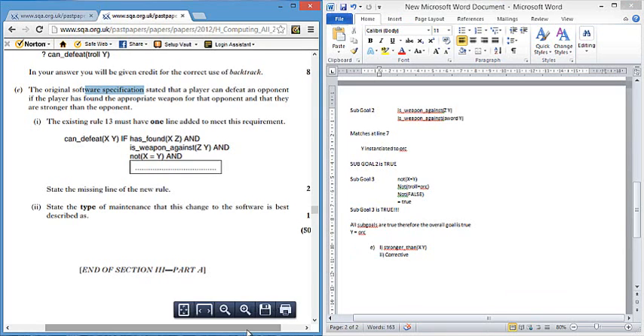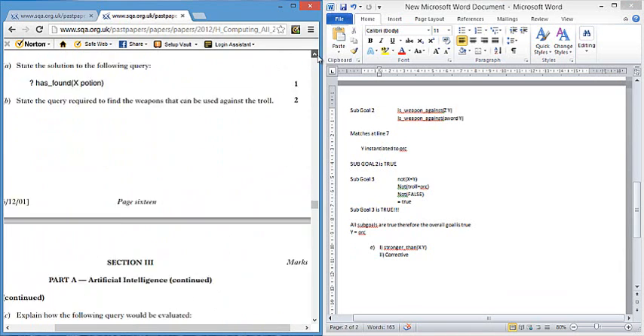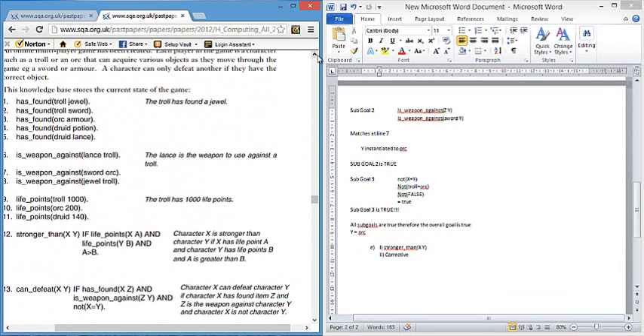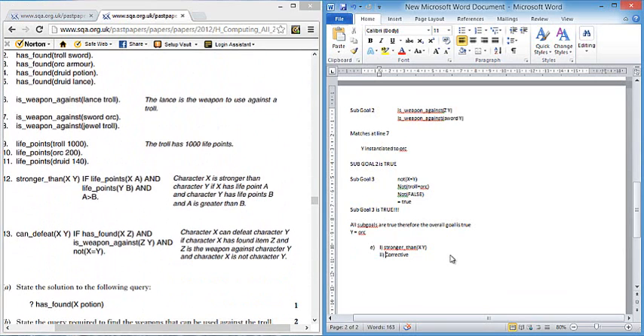Hopefully that helps clear up some of these questions. The AI traces were worth around 16 marks in total, and similar numbers appear every year. They are very straightforward once you practice them. Get practicing!